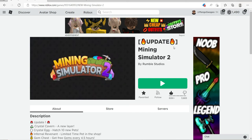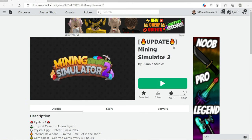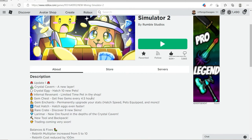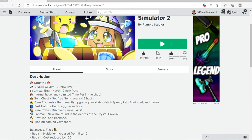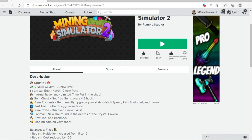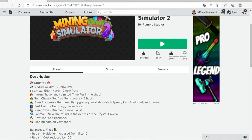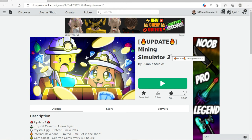Hello everyone and welcome back to another video. Today we are going to be playing Mining Simulator 2 again. They recently had an update — this was kind of a while ago but I haven't made a video on it yet. So this is Update One: Crystal Cavern, a new layer, crystal egg hatch, 10 new pets, Infernal Revenant limited-time pet in the shop, Gem Chest — get free gems every 4.5 hours, Gem Enchants to permanently upgrade your stats, hatch speed, pets equipped, and more. Fast Hatch lets you hatch eggs even faster. There's a rare crate, nine new skins, Larimar found in the depths of the Crystal Cavern, a new tool, and backpack trading coming very soon — I cannot wait for trading.